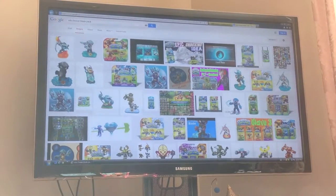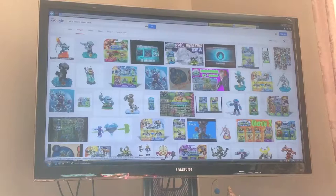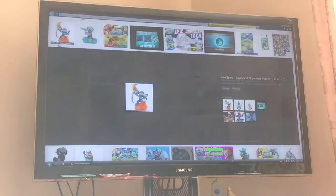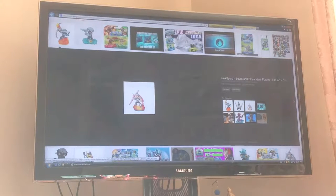Okay guys, today I was searching up some new Skylanders Swap Force figure variants. As you can see right there, there is this Skylanders giant Flame Slinger. And then I'm not sure if it's a variant or not, so I'll let you decide. And then there's this Chill that's in the fire element of Swap Force.